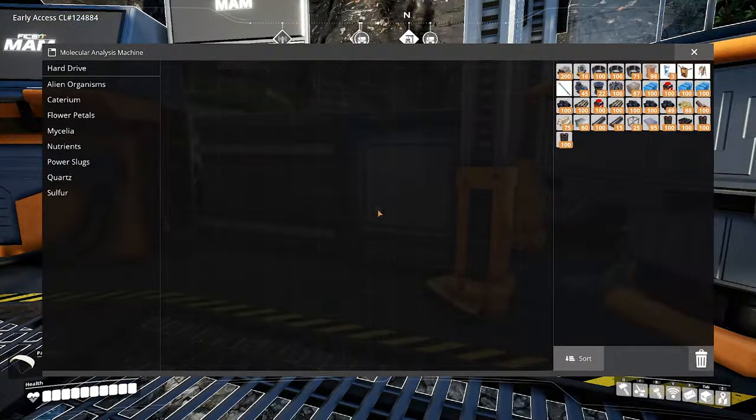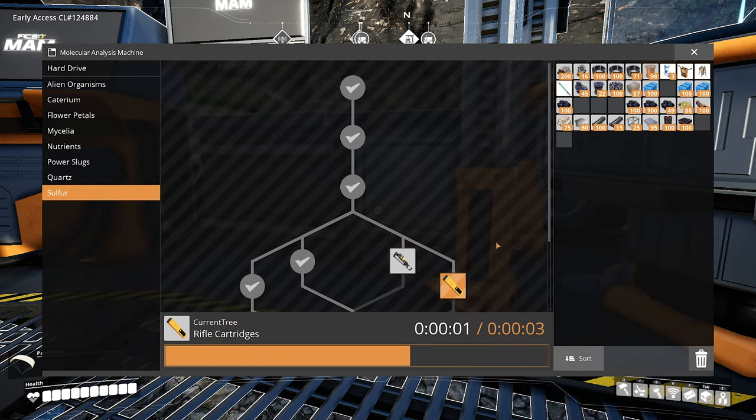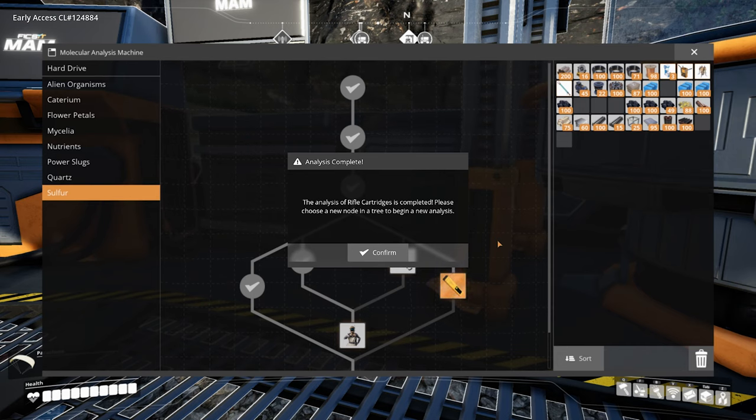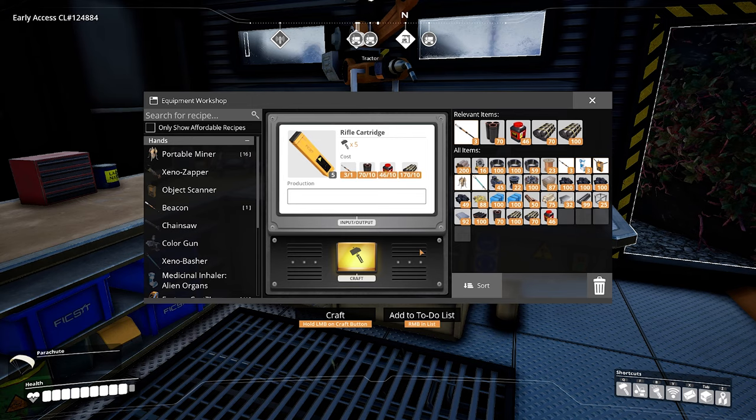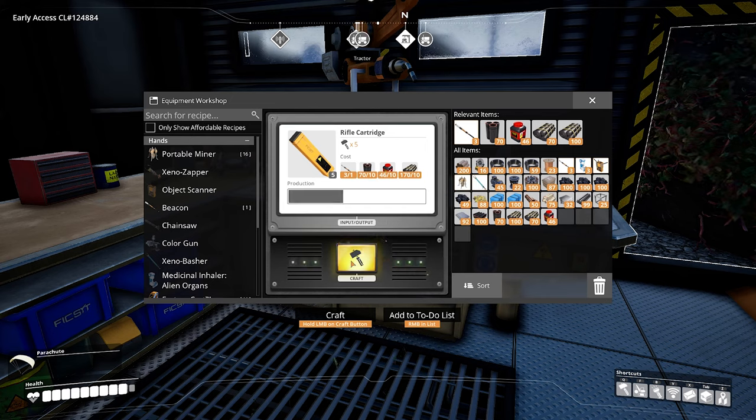With 200 gunpowder, I can go into the material analyzer and research the rifle cartridges, which is just going to take three seconds. In the equipment workshop we can see the recipe, and the only surprise here is that it requires some beacons. I don't know why everything requires these — maybe it's just because they're an interesting intermediate material that makes things difficult on us. But we're going to go ahead and produce as many of these as possible.